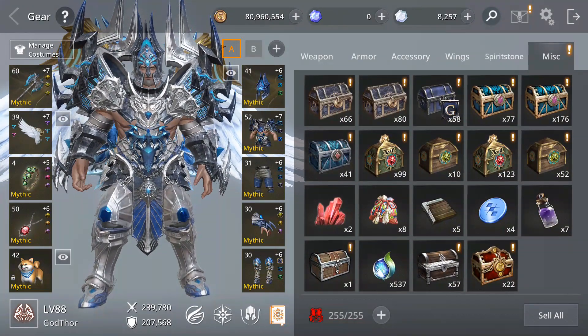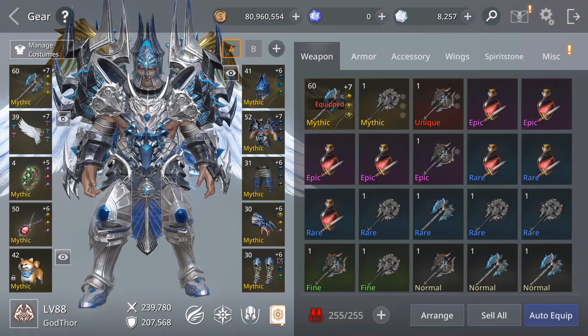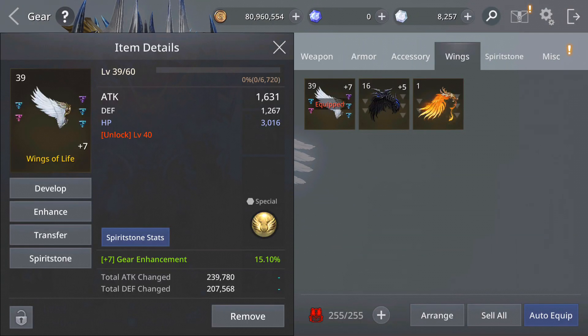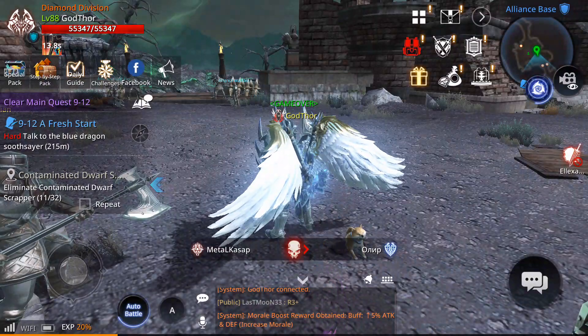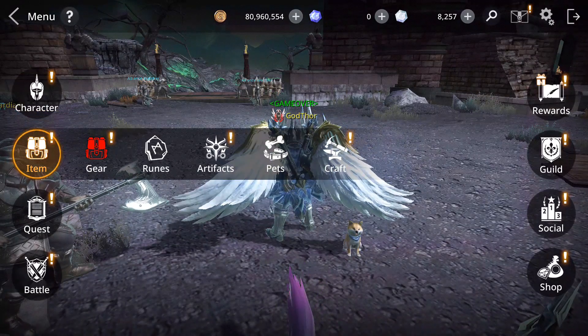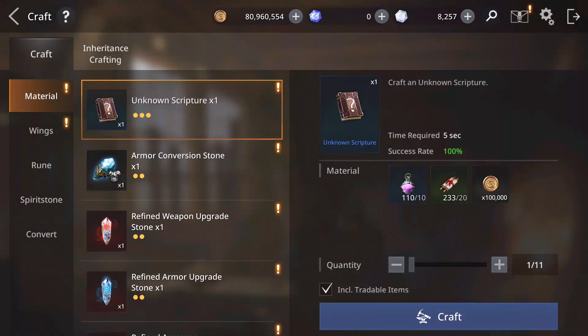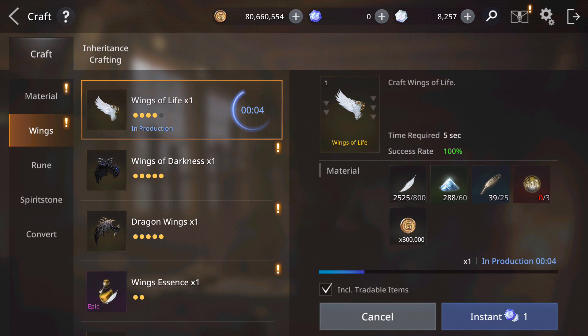Let's go craft the wings, guys. Let's see how many we need to craft and develop — so we need two of them. Let's go do two crafting wings. I can craft one, then I'm gonna craft another one, because I need two of them.